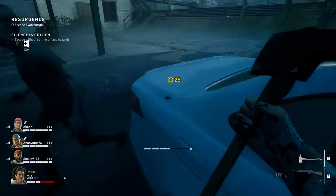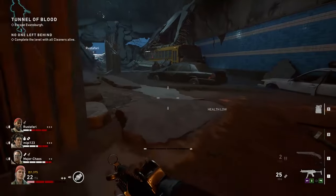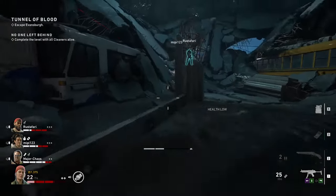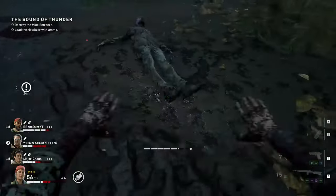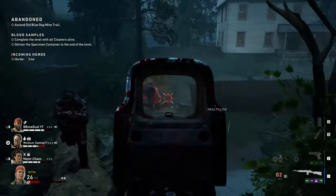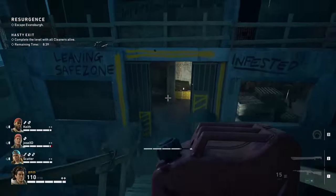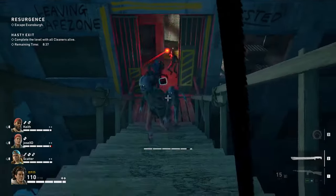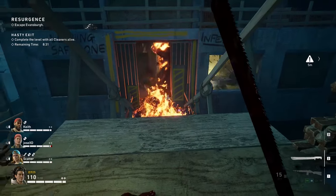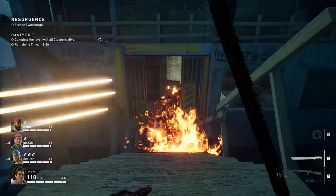Spread out around each level there are a lot of cars. If you break their windows, you can usually find several supplies or copper inside. But be careful not to break the police car windows, or it will trigger an alarm that will spawn a zombie horde. Before starting a horde, you usually have some time to prepare the environment. If you can channel the enemies through a tiny passage, you can throw a molotov or shoot a gasoline canister to burn any enemy that tries to get through.